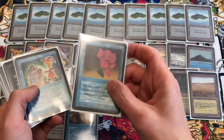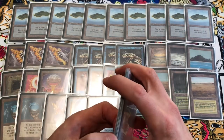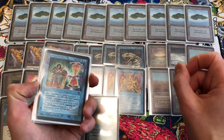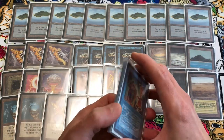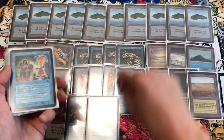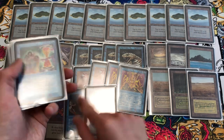We have Mana Short, which will essentially function like a Time Walk. It taps all their mana and empties their pool on their turn, so all they can do is attack. If you have Psychic Venom on those lands, they would take damage from the Mana Short as well.